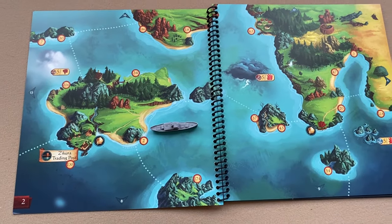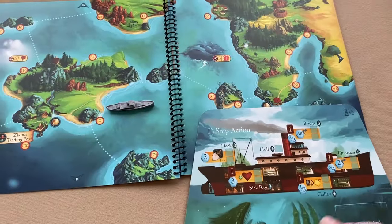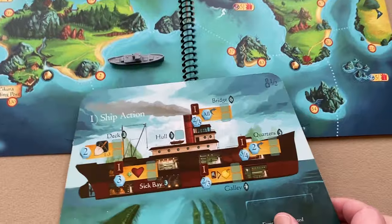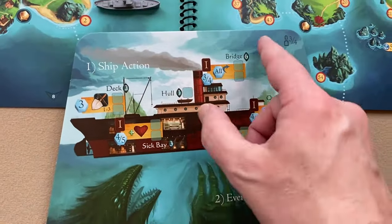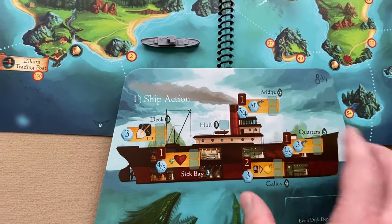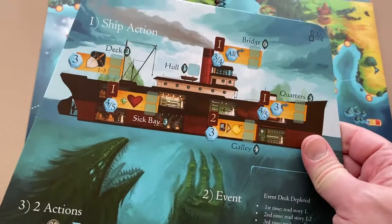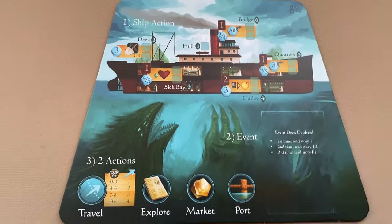Next, place your ship board near the atlas. It's two-sided — you'll want to use the side for the number of players. This side is for one or two players; this side is for three or four players. I'll be setting up for a three-player game, so I'm going to use the three or four player side.